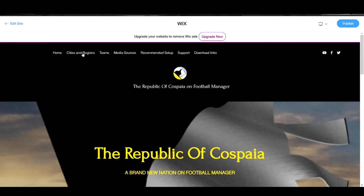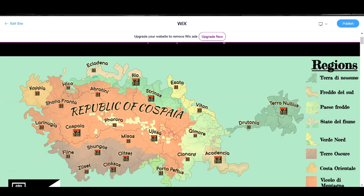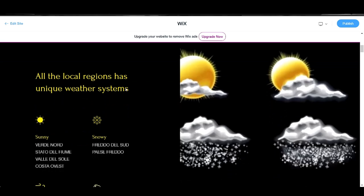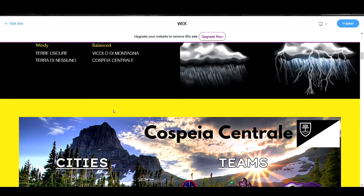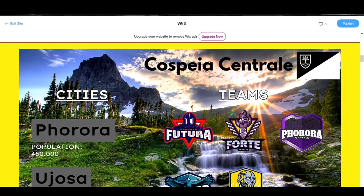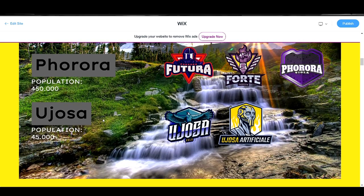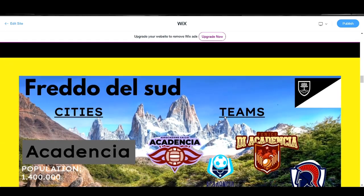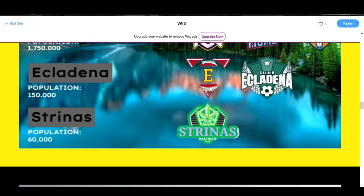We have a Cities and Regions section. In Cities and Regions you'll find a map of Cospire, you'll see the different cities, and the names of the different regions. You'll get some explanation about the weather systems — some parts of the country it's sunny most of the year, some parts it's snowy. And here you have some beautiful pictures from the fantasy universe of Cospire. This region is Cospire Centrale. You'll see the two cities of Rora and Ullosa, the club badges of the clubs playing in those cities, and that goes on with all the different regions of this country.